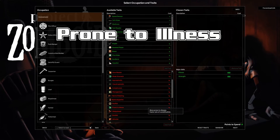Prone to Illness — more prone to disease, faster rate of zombification. Here's what it actually means: you have a 25% faster rate of zombification, a 70% increased chance of catching a cold, a 20% increase on cold strength, and a 50% increase on cold progression speed. So it's going to hit you harder, faster, and it's more likely to hit you. When they say prone to disease right now, that means prone to catching a cold.